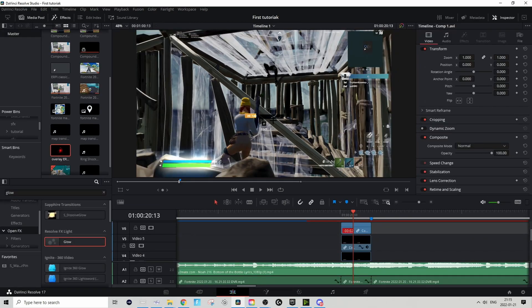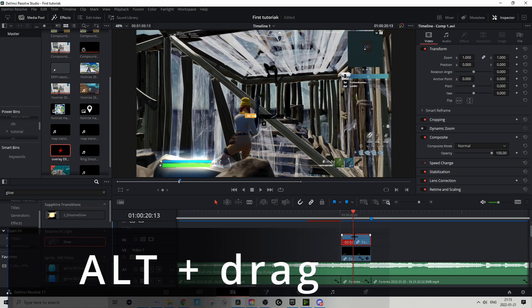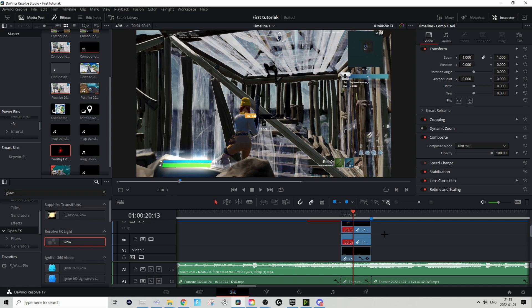Then do the same thing — add Alpha Output, connect it, and you're good to go. When you're done masking, take the mask clip, hold Alt and drag it one layer up so we have a copy. Make sure to make a New Compound Clip out of the clip as soon as you finish masking.